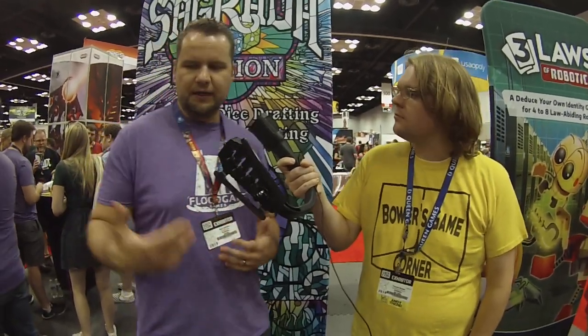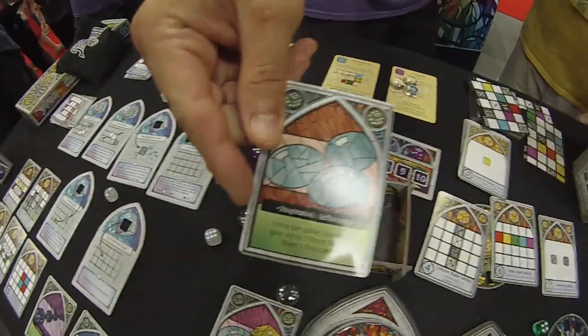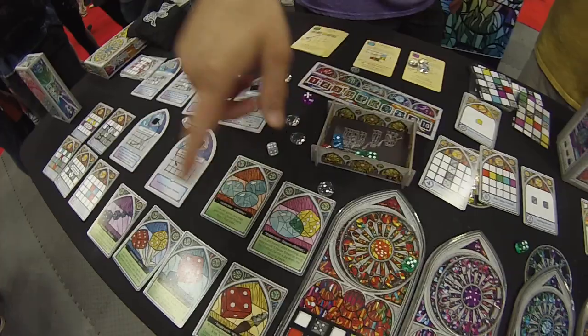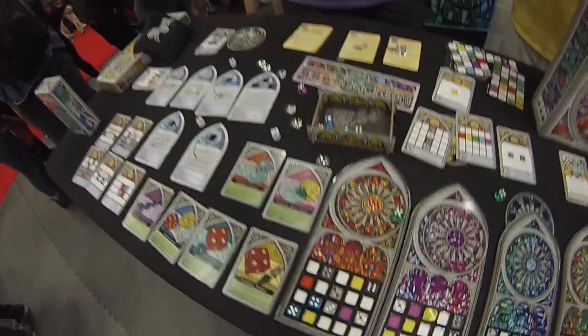Right now, we're at the Floodgate Games booth with Ben, and we're about to learn about the new Sagrada expansion, Sagrada Passion. So what is Sagrada Passion? This is the first of three modular expansions that we have coming out. This one introduces three new modules that are all interchangeable. We introduce a few new things — we've got Inspirations, which are individual player powers. Every player gets one of these at the beginning of the game, and it gives you a unique ability relative to the other players.